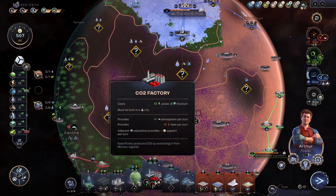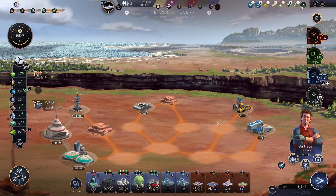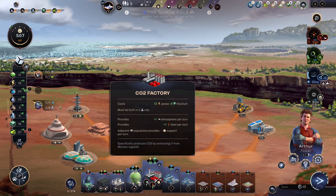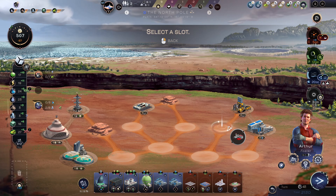I can make a CO2 factory though — that's probably fine. Where do we place it? Here at the North Pole? Sure, why not? We have a couple more. There's lots in there.